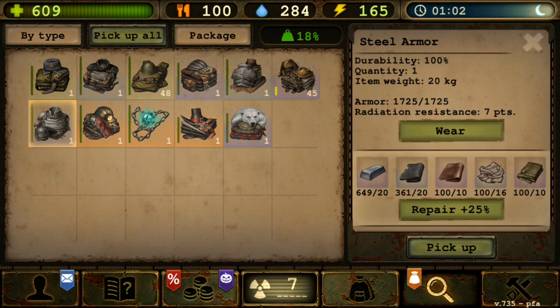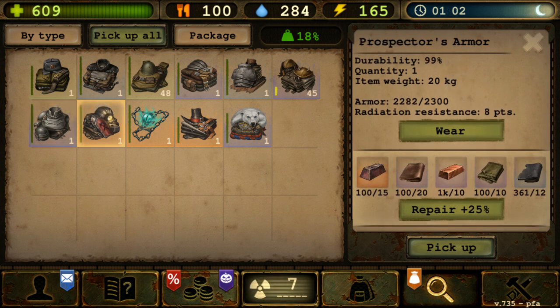If you don't have any Armadillo perk whatsoever it will be 1500, and this prospector's armor has 2000 base armor — meaning that on Armadillo 3, I will have 2300 armor at max.